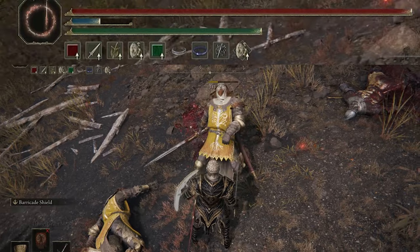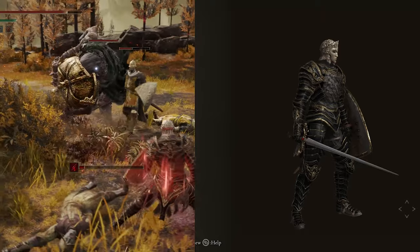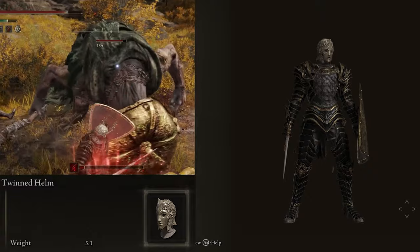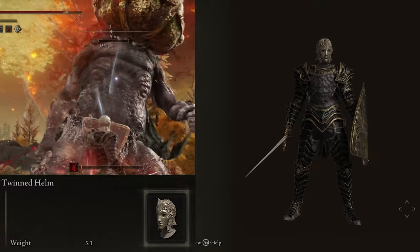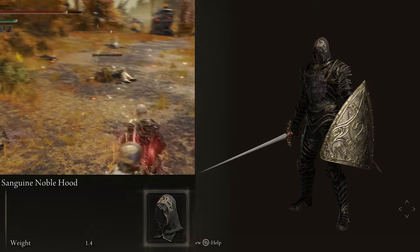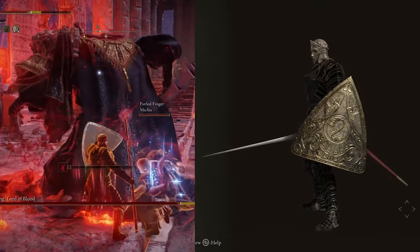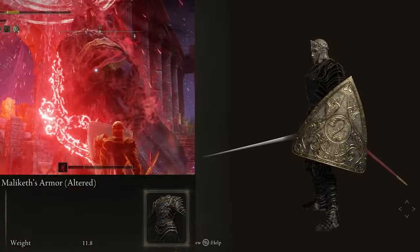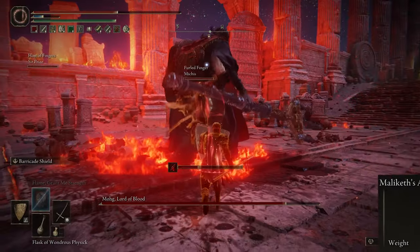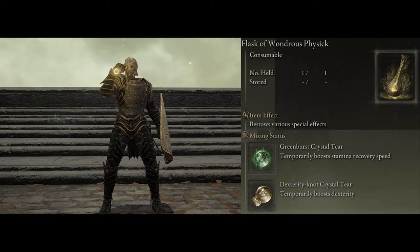Now let's take a look at the armor. I went with the Twin Helmet — it has a really nice gold/brass kind of look to it that really matches the rest of the armor's gold trim. You could also use the Sanguine Noble Hood which matches the look just as well, but I personally just like the Twin Helmet a bit more. The rest of the armor pieces are all from the Malenia set, but nothing here gives any special bonuses or buffs — it's all simply just for looks.